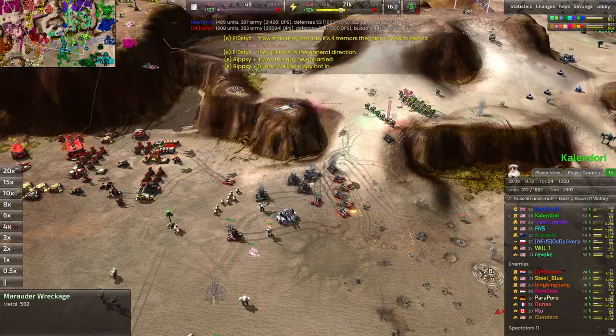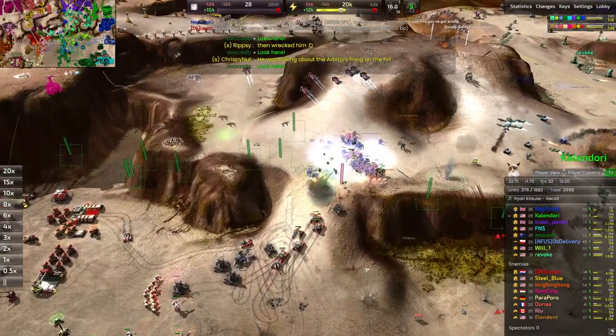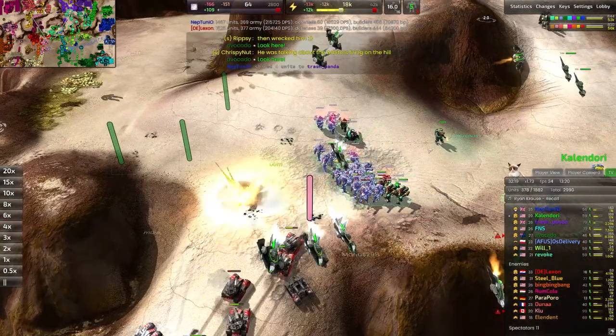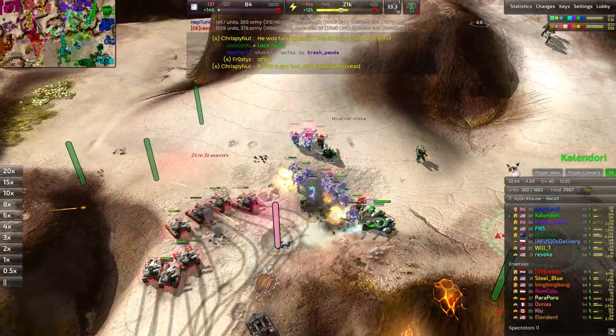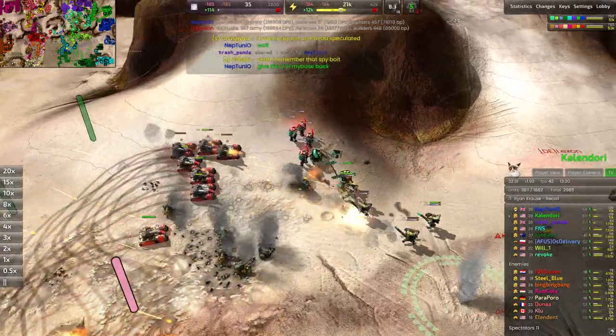Loads of marauders break through and kill some of these tremors — but ultimately not really as much as you're hoping for. That was a great EMP bombing run — paralyzed all of these shells and completely took them off the field. These tanks were quick to jump on top of all that — very nicely done.